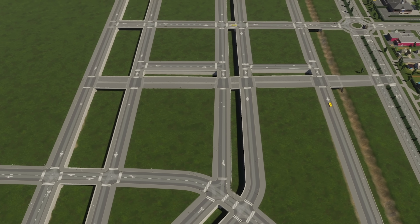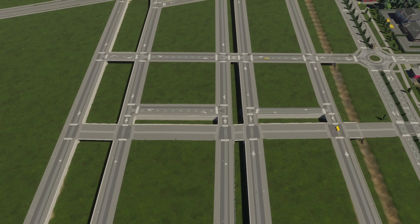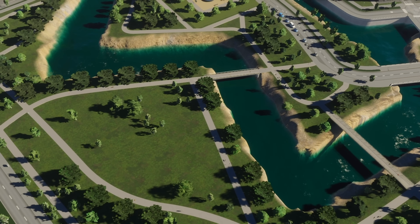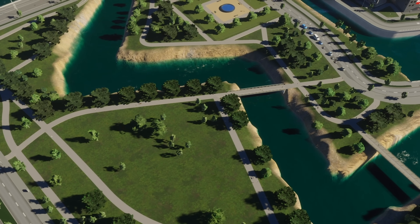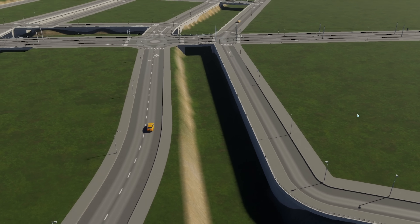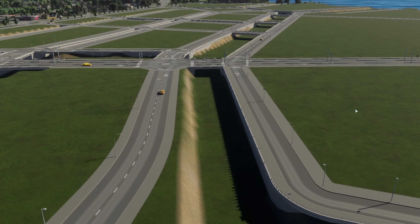Repeat these steps until all your canals are keyed and bridged. It is possible to add more keys and bridges later, but it will become more tedious once the water is filled in. I like to keep at least some canals unkeyed as it creates a bit more variation and realism. In the real world, hard quays are very expensive to build and maintain.